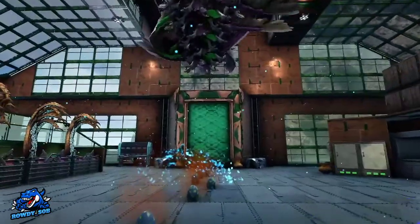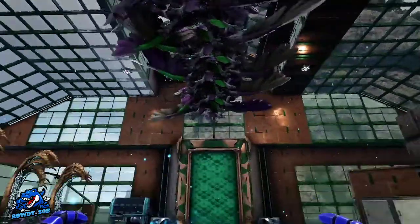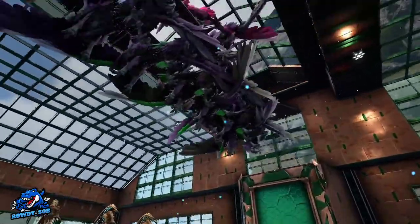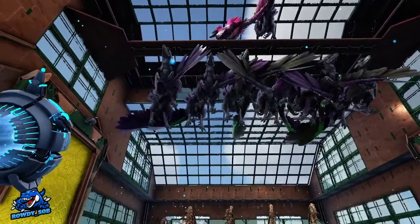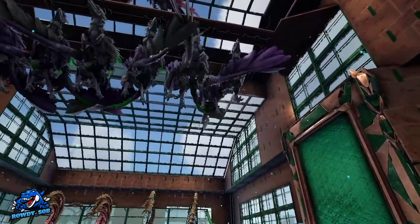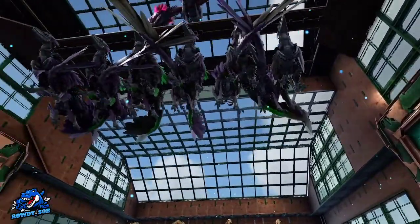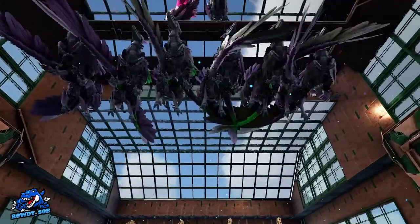First thing you notice is the Nauticus eggs — males are on the very top and your females are underneath. To float them, you support them on the floor. You basically make a whole floor but only have it at one snap point once you get everybody lined up.